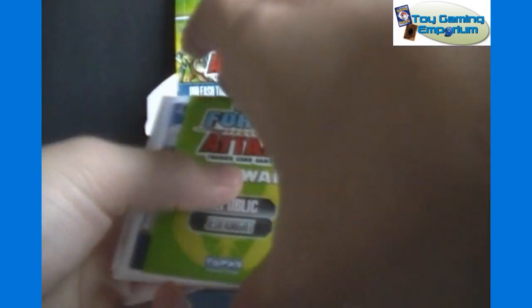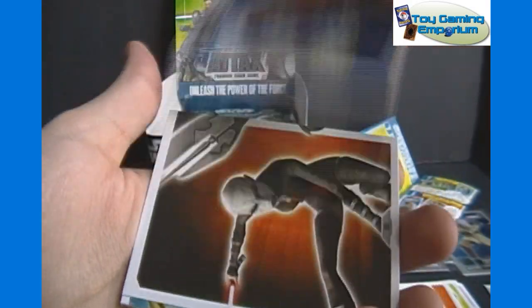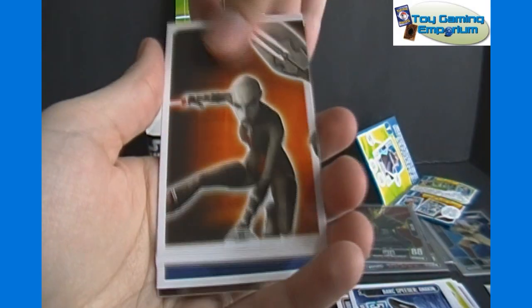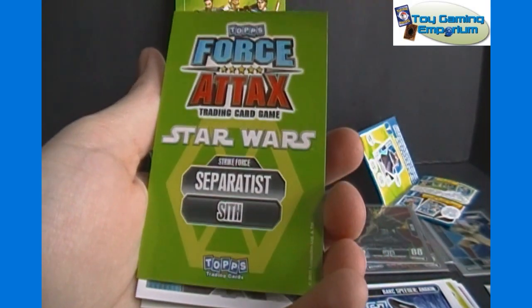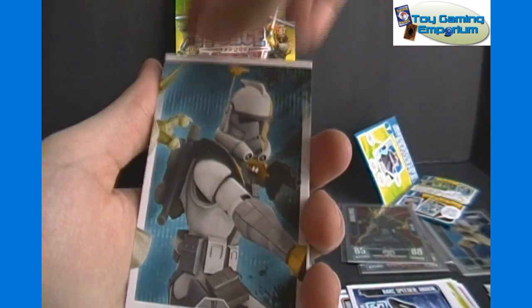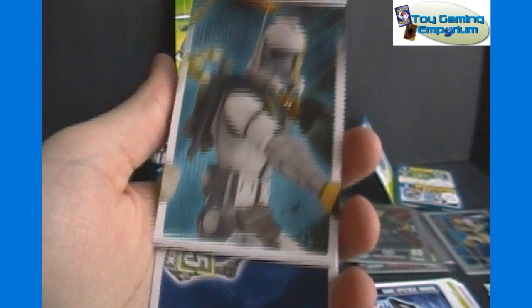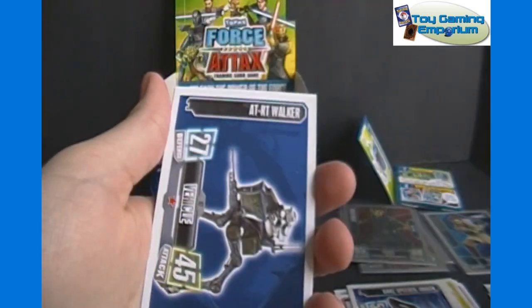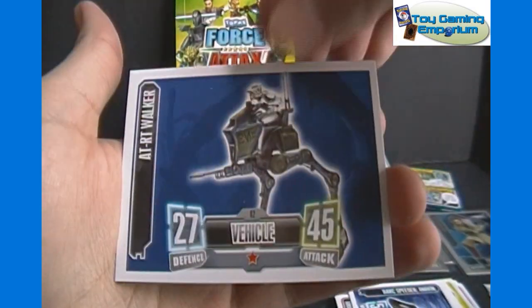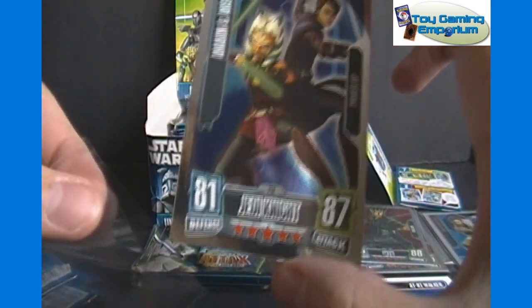Moving on — so far we've gotten a foil in every pack. We got another vehicle, Barc Speeder — Anakin's. There's another one of those Strike Force cards — Separatist Sith Strike Force, the left-most card as you can tell by the card border. And here's one that goes next to Yoda as seen right there. This one actually has a border all the way around, kind of interesting. Republic Jedi Knight. Another vehicle, AT-RT Walker. And our foil is a Power Up of Anakin and Ahsoka — 81 defense, 87 attack.